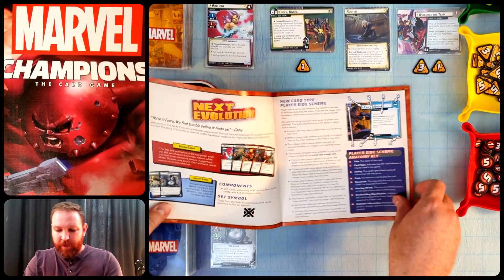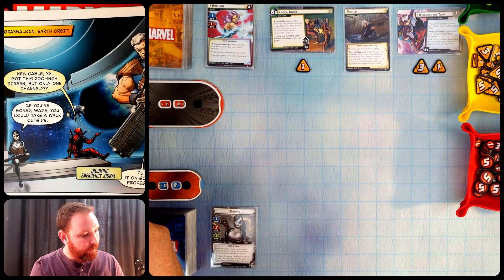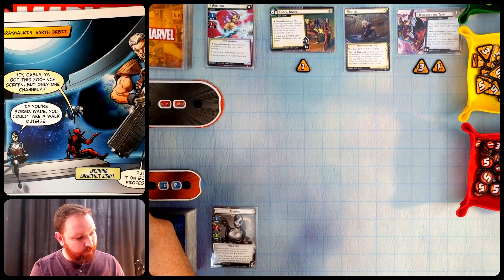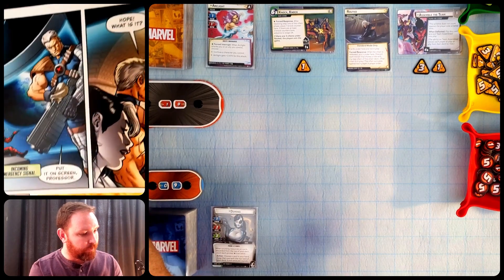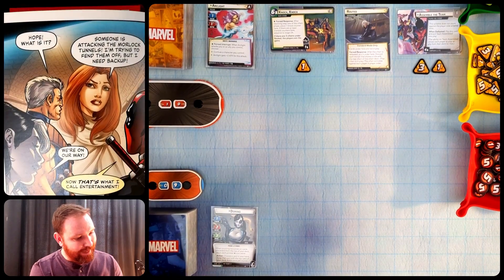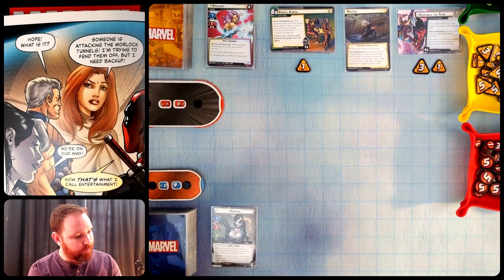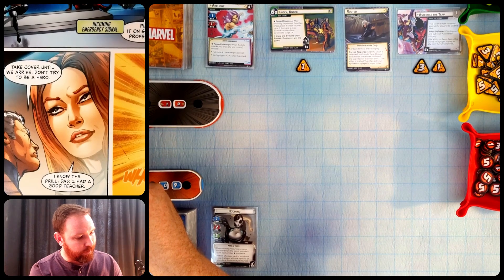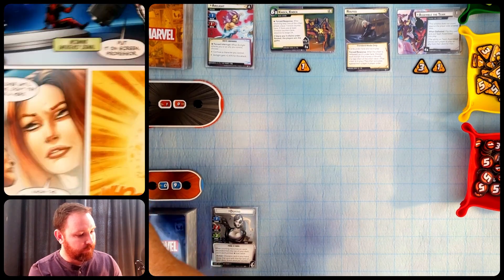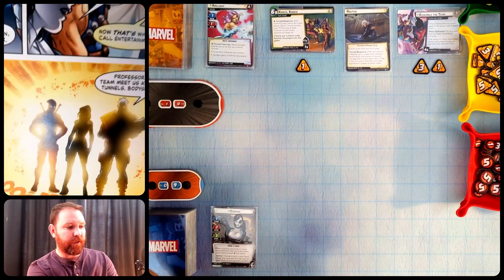Opening the campaign book — Gray Malkin Earth Orbit. Cable and Wade exchange some banter, then an emergency signal comes in from Hope: someone is attacking the Morlock tunnels. Cable responds they're on their way. They body slide by three to teleport into the Morlock tunnels.